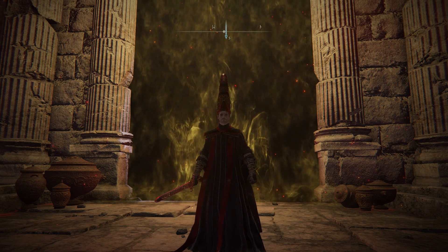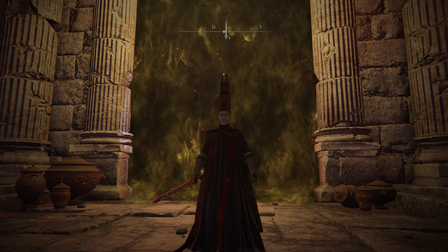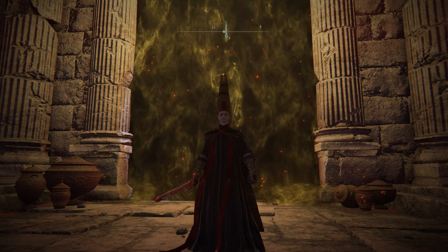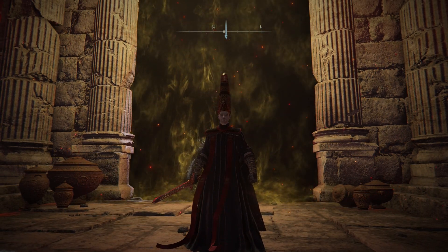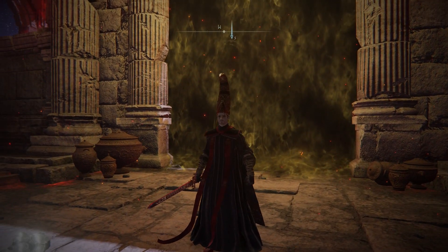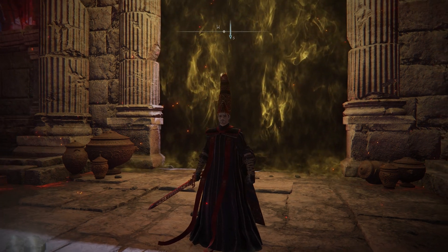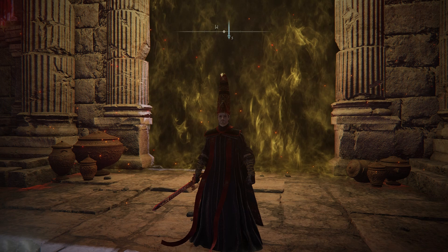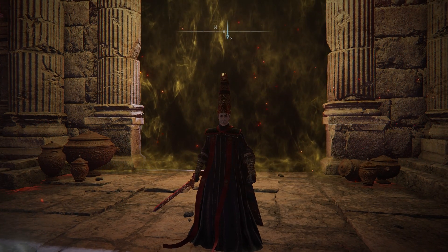Hey guys, what is up, it is Combo and welcome back to a brand new video. These farms are just getting better and better. This video we have a very quick glitch/exploit for the Blood Lord boss — if you kill him you're going to get around 500,000 runes just for killing him, and he's not going to attack you because he's going to be glitched out.